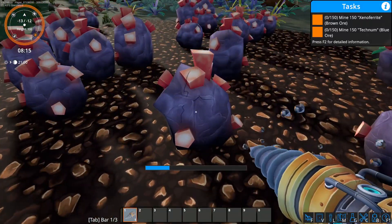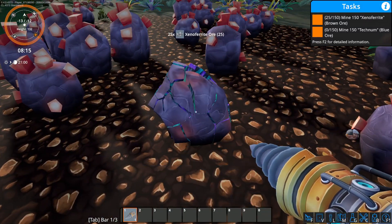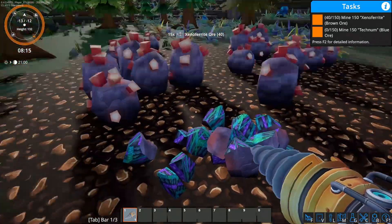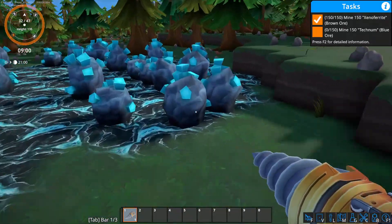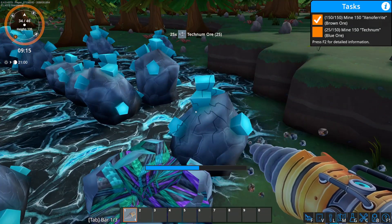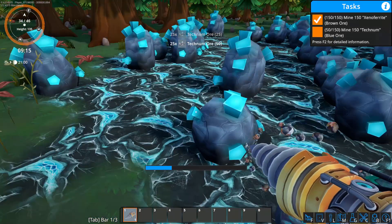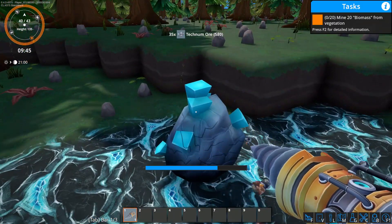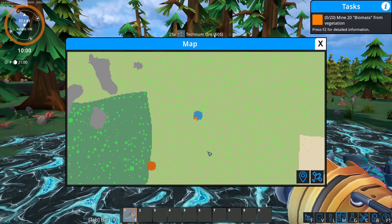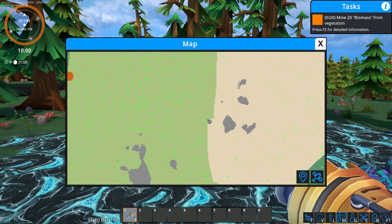We start by mining. The tasks in the top right-hand corner are super useful for getting started. We get our Xenopharite and our Tecnum here as well. Once we've mined out all the little nuggets on top, all the stuff below can also be mined — but that's what we want to do more automatically.